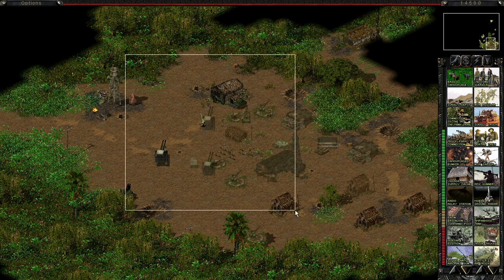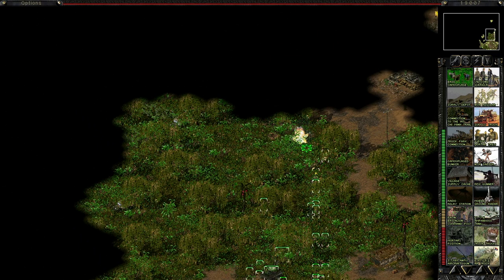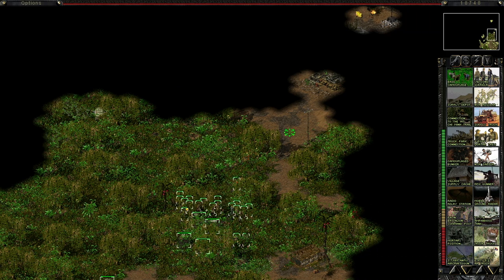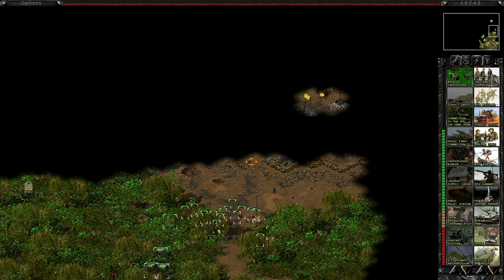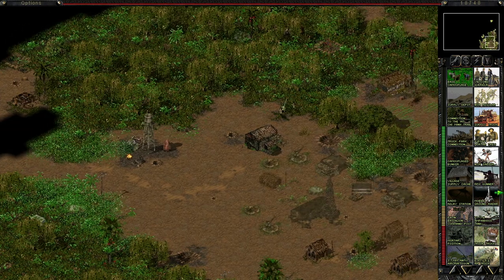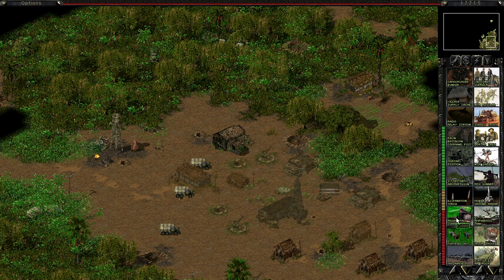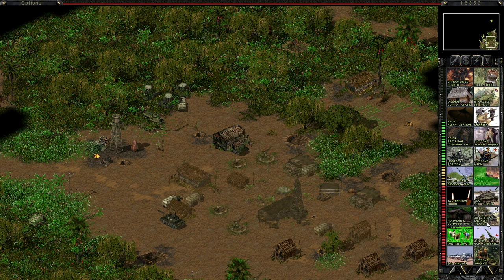Attack this guy here and take the RPG troopers along — that's what we have them for. Let's get the battalion command going. We've got government troopers here and a reinforced bunker, let's see what we can take over. Let's destroy these troops first and then see whether we can make some of this tech our own. Let's get the regimental command post and some heavier equipment.